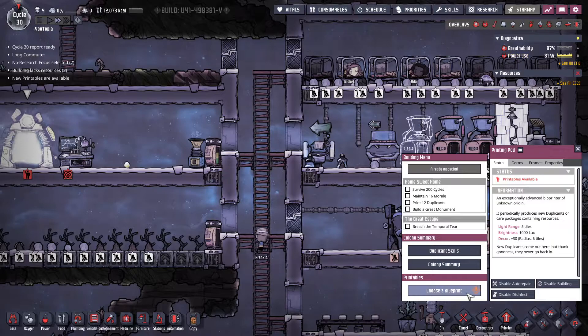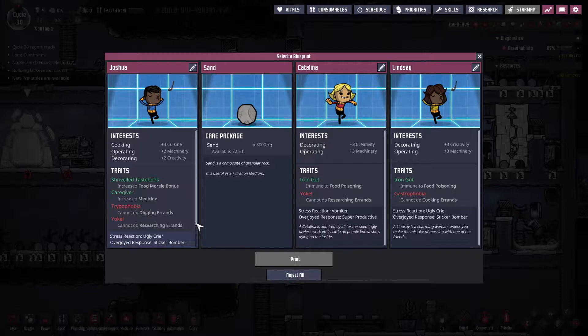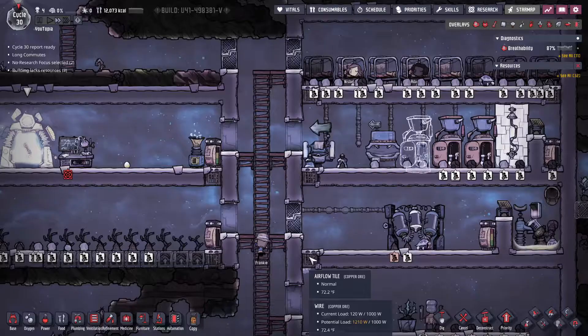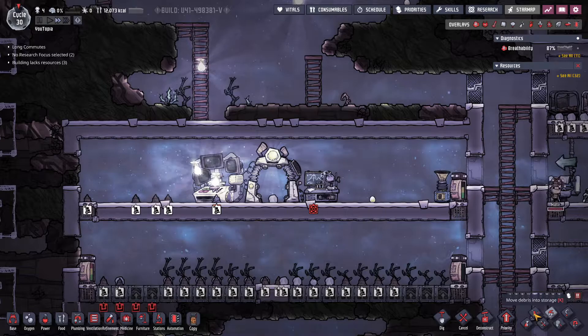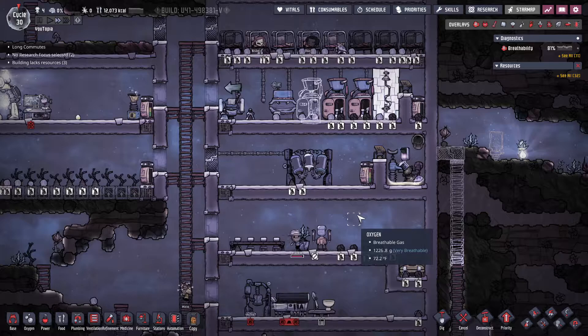New printables - operating, decorating. These two are almost exactly the same. I'm really torn - do I want a dedicated cook with a higher level? I think I'm kind of on the lookout for a cook at this point. So until we have a good cook I think I'm going to keep rejecting everything.